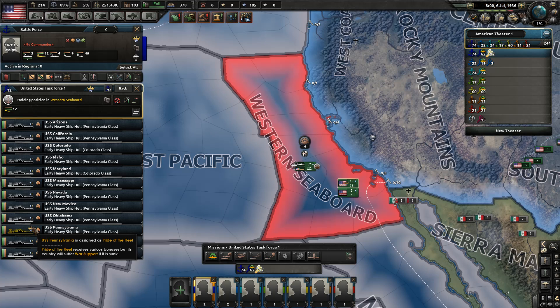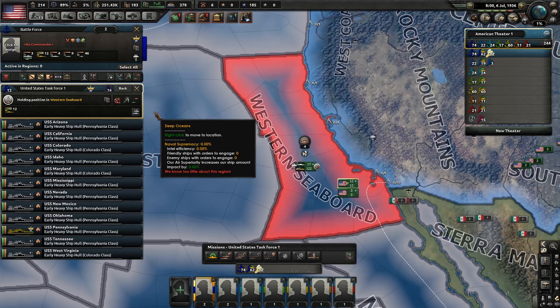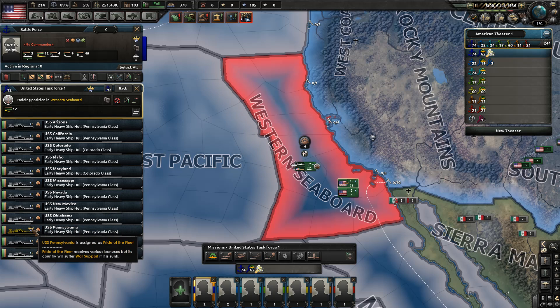This particular fleet has the USS Pennsylvania, which is our pride of the fleet — essentially the flagship of your Navy. It gets different bonuses; I believe the pride of the fleet can never sink during a training exercise. You also get bonuses but you're going to take a war support hit when it's sunk, kind of the opposite of creating an ace in your Air Force which gives you war support.